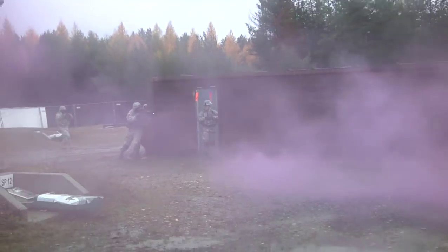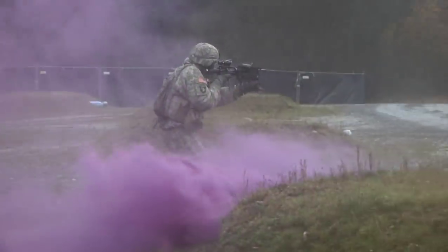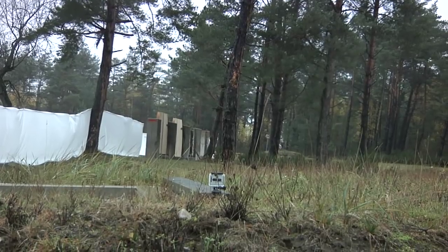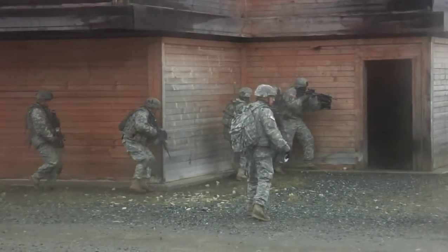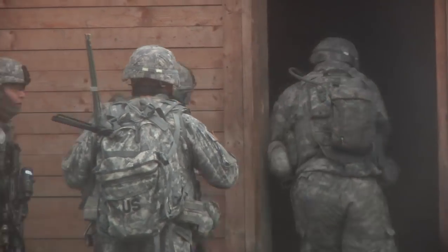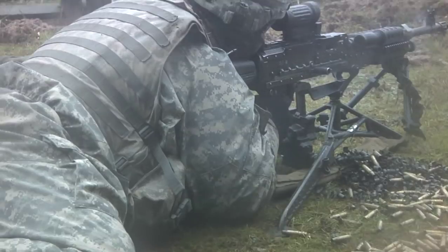In order to integrate the dismounted infantry into the fight, as well as the engineers, we created four objectives — dismount objectives — which were basically mount sites. There were two breaching operations that the engineers conducted. And then the dismounted infantry cleared four different mount sites or objectives, and then they passed that mounted element onto the ranges, and that's when the direct fire engagements began.